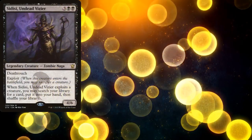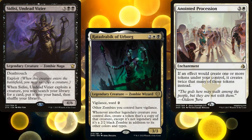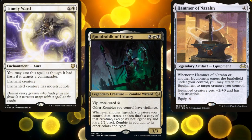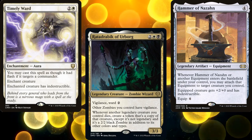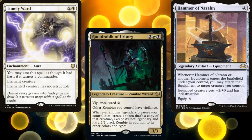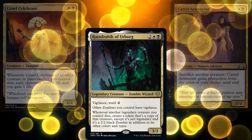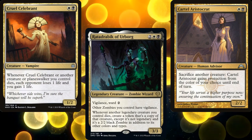The temptation is to tutor for Anointed Procession to double Radadrabic's triggers, but we really need to get a way to make him indestructible first — that takes priority over doubling our tokens. We make Radadrabic indestructible, blow up the board, get a bunch of zombies with awesome abilities, and beat our opponents to death. I could have gone the aristocrats path with this deck, but this seemed a lot more fun to me.